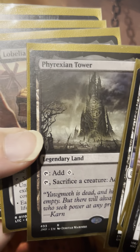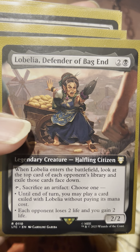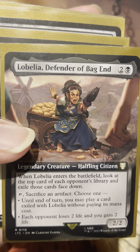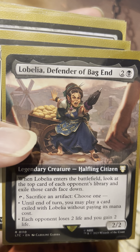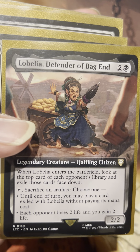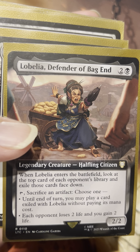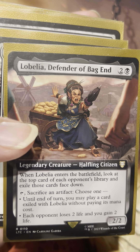Here's the Phyrexian Tower, some good sacrifice synergy. Lobelia — she's a new one from the Lord of the Rings set. I think she's fantastic, a good commander card. I do have Teleportation Circle in here too, so if we can get that wombo combo going, it'd be fantastic. What she does is enter the battlefield, look at the top card of each opponent's library and exile those cards face down, then we sacrifice an artifact like a vehicle. Until end of turn, we can play that exiled card without paying its mana cost, or each opponent loses two life and you gain two life.